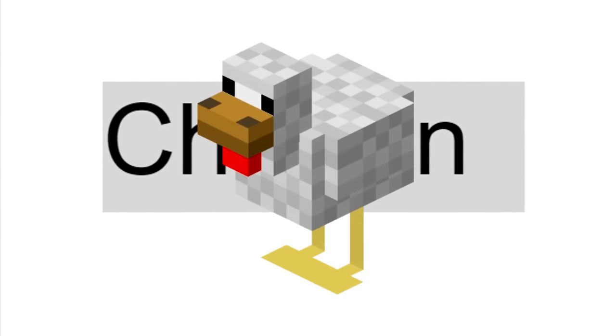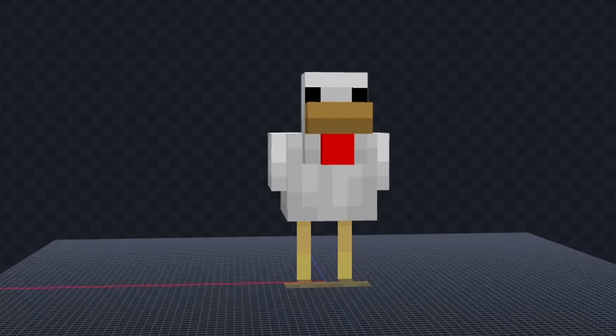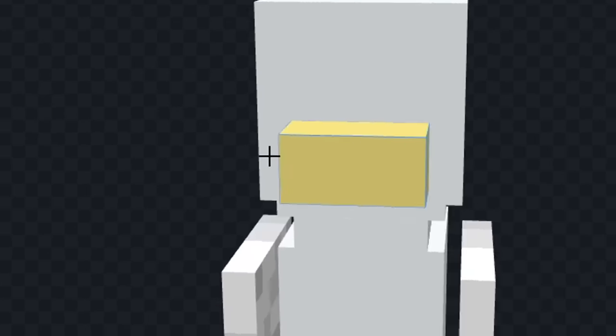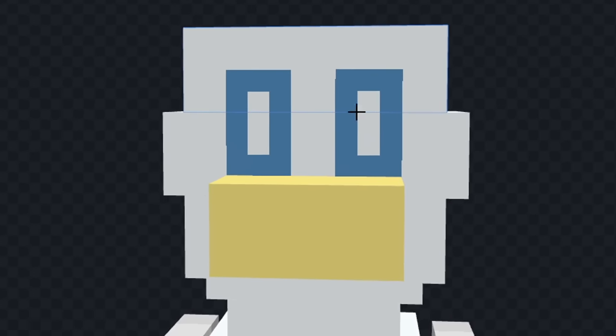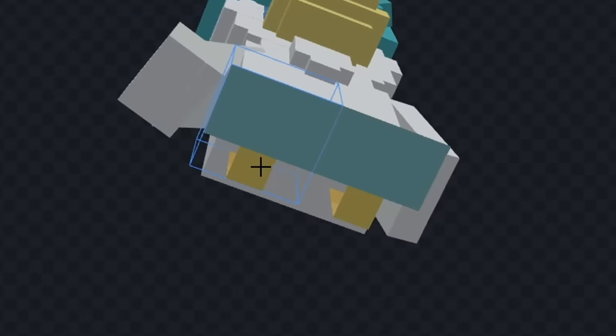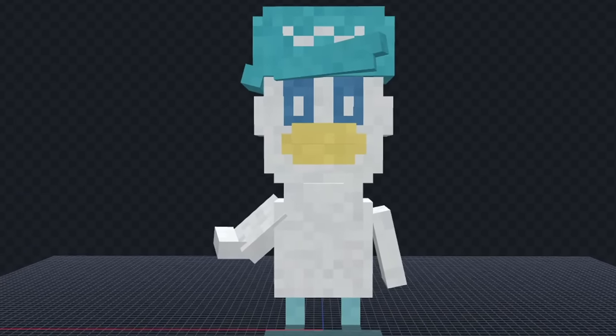It's time for the next mob. The next mob is a chicken. Translate, and we got starter. For this one, I'm going to make Quaxley because he's my favorite starter in the new Pokemon game. Let's move his body. Next, let's color him white, and we'll color his beak yellow, and we'll give him some eyes. Next, let's add his hat. Now, let's draw the symbol on his hat. Next, let's make his arms smaller. Now, let's color his feet blue, and we'll add some texture. And I think that looks good. Let's see it in game.